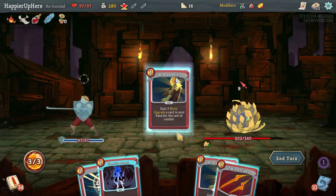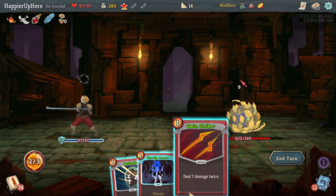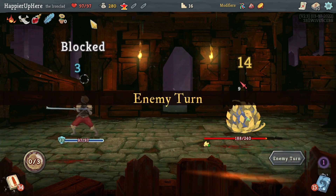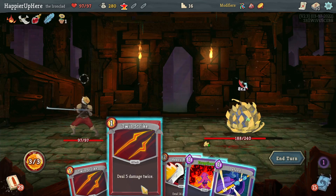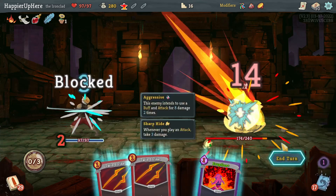Nine incoming — great, I get to upgrade everything. I can't do Twin Strike so let's do Ghostly Armor and then Twin Strike, almost forgot about the extra energy again. This is what I was worried about — just an unlucky turn with nothing I can do. Might as well play Heavy Blade here.